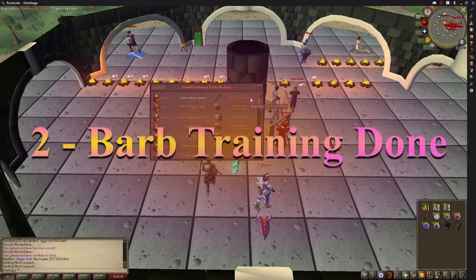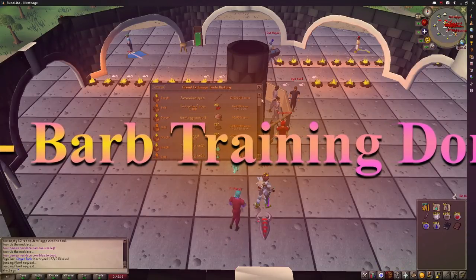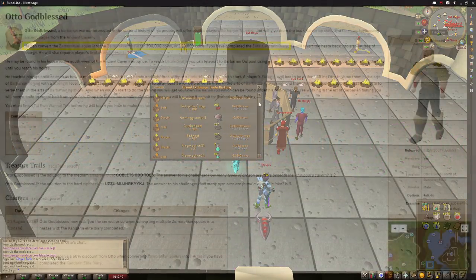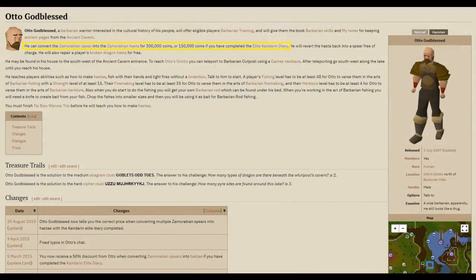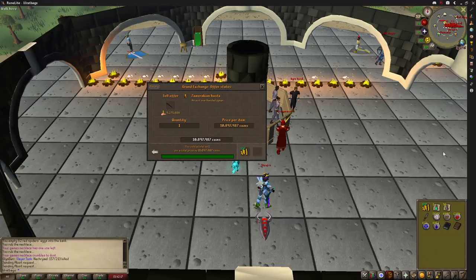Another item that also makes a profit is converting Zamorak spears into hastas — all you have to do is talk to Otto just south of the Barbarian Outpost and he will convert it for you for 300k, or 150k if you have completed the elite diary. I don't have the diary done yet but I was still making 100k per spear, and with the elite diary you would make 350k each one.